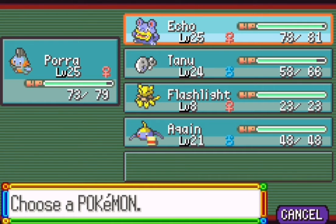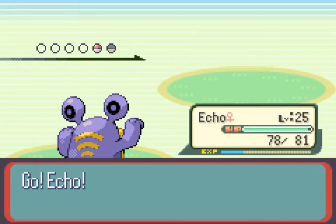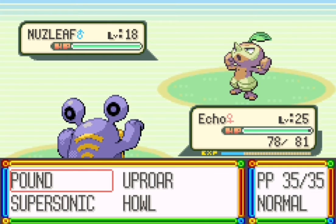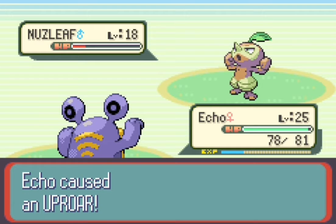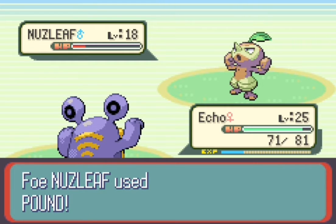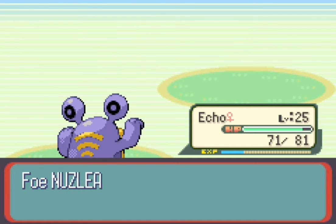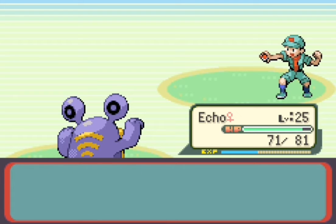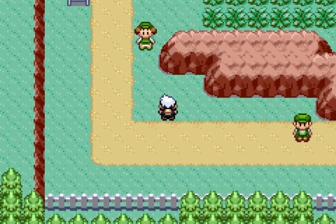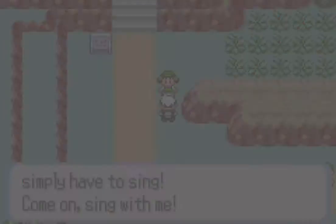We're gonna go to Echo here. If Surskit had a Bug-type move it would be four times effective against this Nuzleaf and give us a lot of experience — but no Bug-type moves, we don't have Leech Life. We're not really a true Bug type because we don't have any Bug-type moves. But Uproar will knock out the Nuzleaf. I could have sworn this guy had a Swellow — I guess not. Maybe it's a different trainer. It might be the lady up here that has the Swellow.